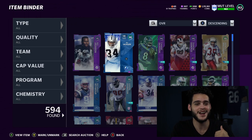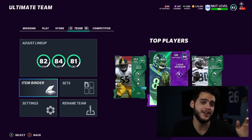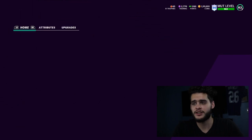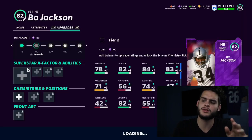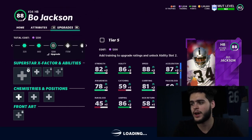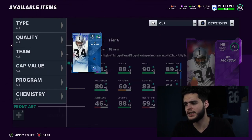I cannot believe we pulled Bo Jackson — unbelievable best pull of my life. It feels like pulling an LTD. I need to go sell him fast before I lose coins, but I picked him up, powered him up, and have a gameplay ready. If the video gets 100 likes, I'll drop a Bo Jackson gameplay. I've got him fully powered up — let's look at the stats.